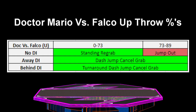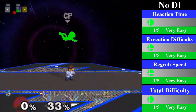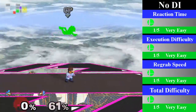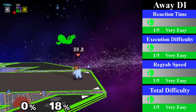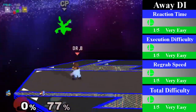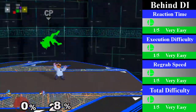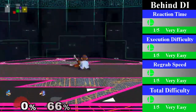Doc's up throw chain grab on Falco is an even stronger chain grab than it is on Fox, going from 0% to 73% and as high as 89% on bad DI. For no DI, Doc can just stand and re-grab from 0% to 60%. From 60% to 73%, Doc has to walk forward and turn around re-grab. You can end this with a short hop fair, which will deal a lot of damage. For away DI, Doc has to dash jump cancel re-grab from 0% to 89%. The best and easiest follow-up is going for a fair, although you can also go for a nair. For behind DI, Doc has to turnaround dash jump cancel re-grab, which also works from 0% to 89%. This chain grab has the same follow-ups as away DI, just with the extra difficulty due to the turnaround input.